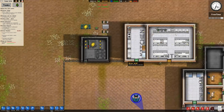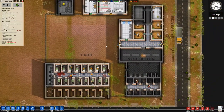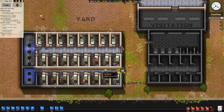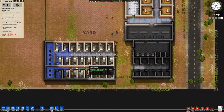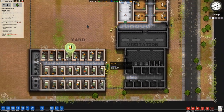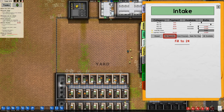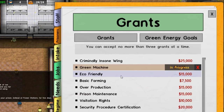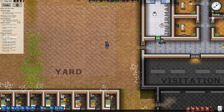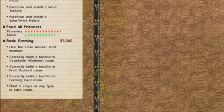We got a little bit of a riot — don't mind that, it's not a problem. I'm definitely a more than adequate prison warden. It took me quite a while but I've got another little wing going here so we can hold more prisoners. We're at 24 out of 24. Now it is time to start working on a grant that gets us moving towards the farming area. We've got green machine going right now, so let's get basic farming. Basic farming will unlock us about $5,000, and we need a vegetable allotment room first.